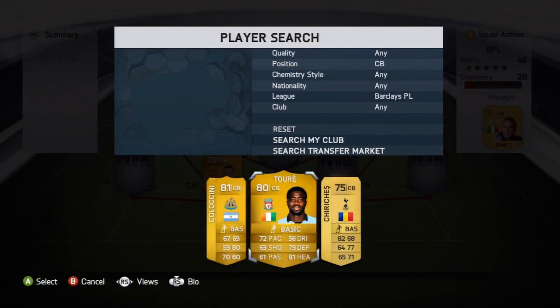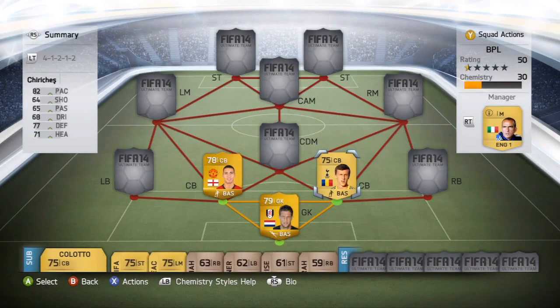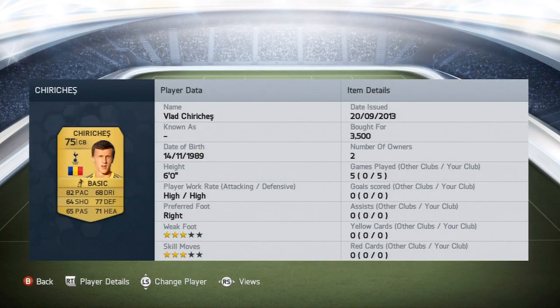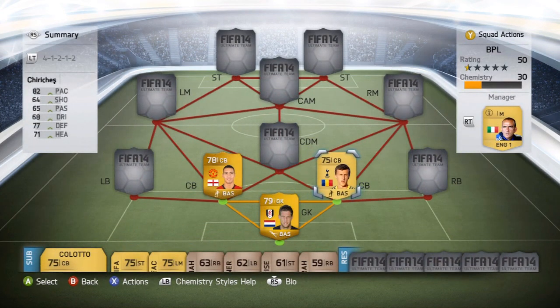The next center back is Vlad Sheniches — 82 pace, 77 defending, and 71 heading. The only bad thing about this guy is his high attacking work rate. The defensive work rate is fantastic but high attacking just screws you over so much. 3,500 coins he cost me — should sell him on for about 4,500 in a few days. Played five games with this team and it was pretty good.